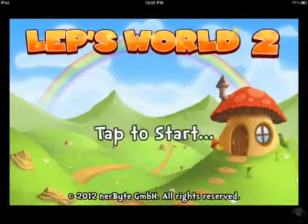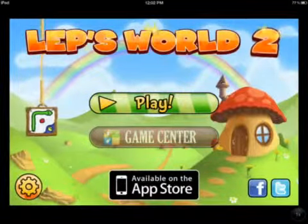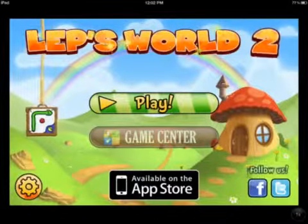So there's tap to start, now there's play, game center, you can find this in the app store, and there's post to Facebook and Twitter and your settings.